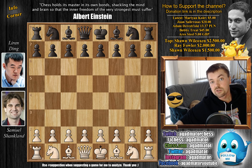Shankland also broke the 2700 rating barrier. I believe he's now the 11th American to do so in history, though I'm not sure about that. But definitely a very strong player. Here he faces the monster — he faces King Ding — and it's just an excellent game. So let's check it out.